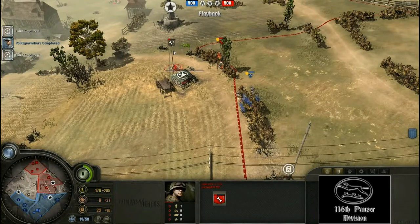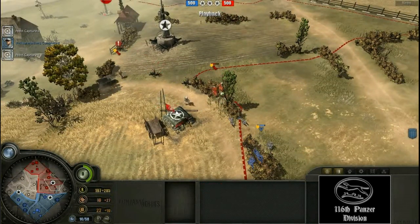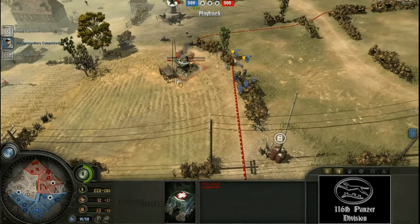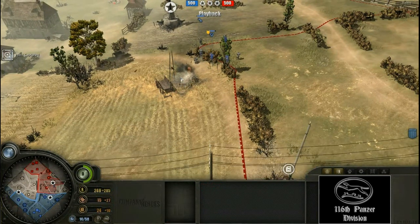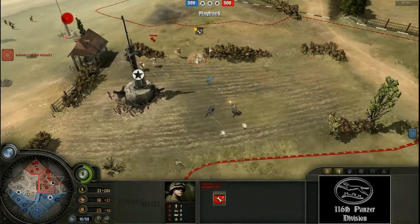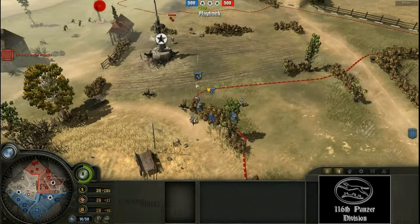Better retreat that engineer squad before it dies. He has retreated it, backing it up with some pioneers. Will they finish off that annoying medic tent? They have. Oh no, he is going to lose that squad — they lost an engineer squad already. That is bad.